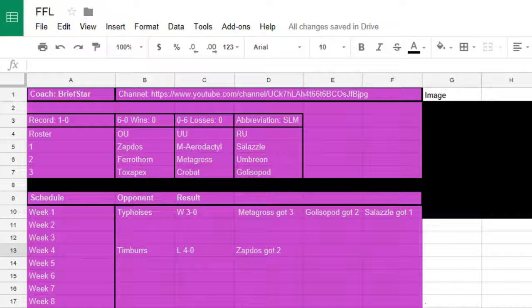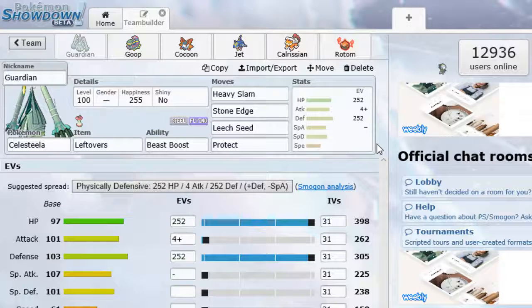Celesteela really goes well against Crobat and Mega Aerodactyl. Mega Aerodactyl one-shots to a Heavy Slam. It could go well against Zapdos, but Discharge does do about 50% damage. If it uses Heat Wave and Discharge, it's not a two-hit KO on Celesteela, so that could be a fun play. We don't want it against Ferrothorn or Toxapex because they both wall us out. Metagross we can't do much to, either. Salazzle will have Fire Blast, so I don't want to bring it in. Golisopod is just a pain. Celesteela's main perk is taking out that Mega Aerodactyl.